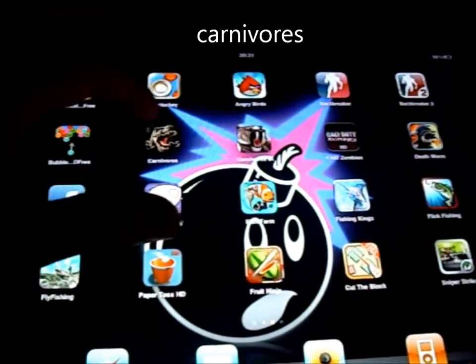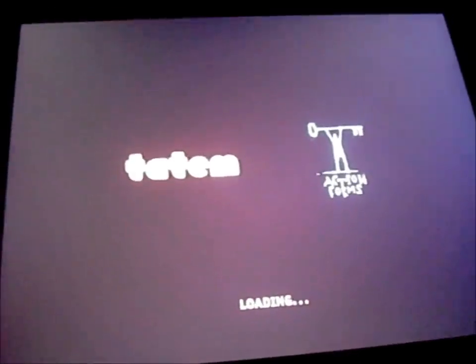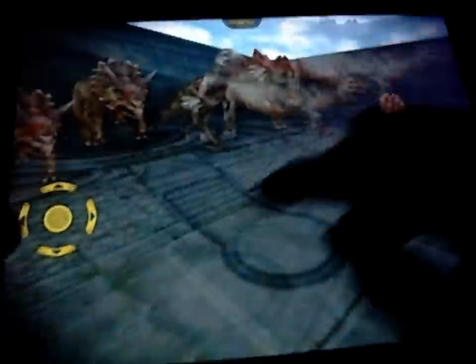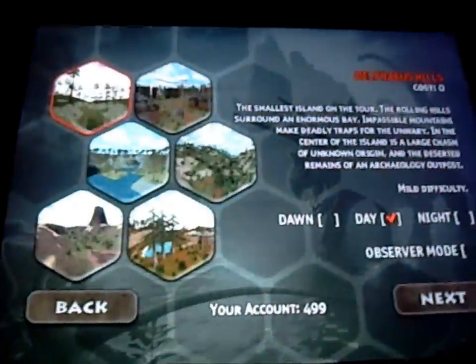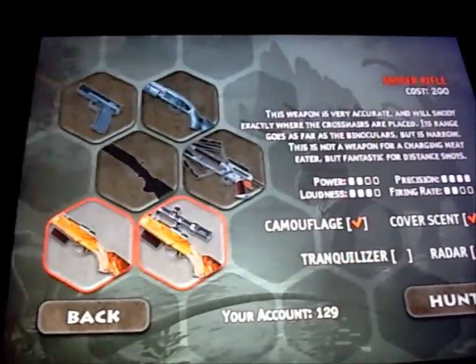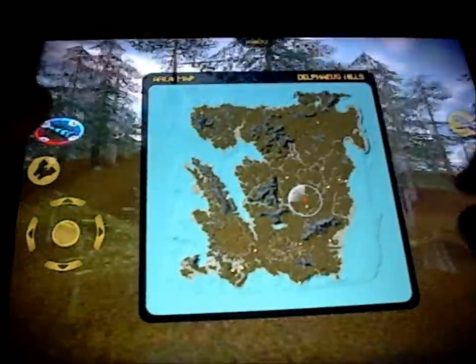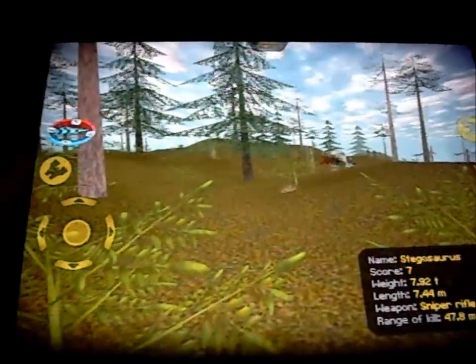Number six is Carnivores — a really fun hunting game where you're a little man running around. You've got survive trophies, and you can look at all the dinosaurs that you've shot. You've got quite a lot of maps, information about the maps, observer mode where you can just look, all your dinosaurs and clips, and all your guns. You can call the animal — there's one behind me here. You've just got to kill the dinosaurs.